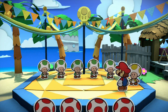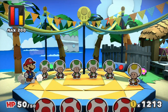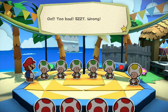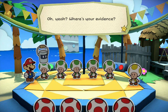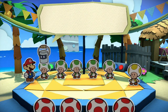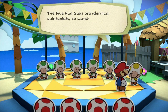Watch the five fun guys dance and shuffle and remember to keep track of that key. I managed to keep track of it quite well, but I didn't even need to — it's the one with the messed up hair. But when I talk to him, he denies having it. They claim it's impossible to tell them apart, as they're identical quintuplets. Huey notices something smells fishy. I'll try again — apparently they won't take the bent hairstyle as evidence. But I have a better idea.